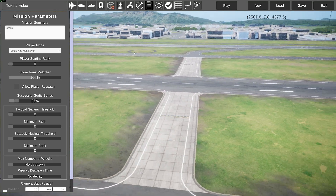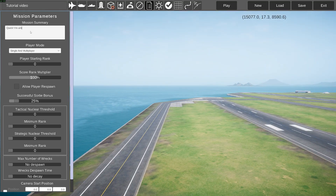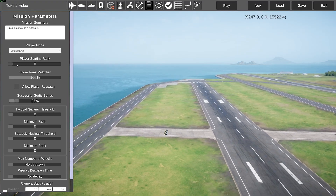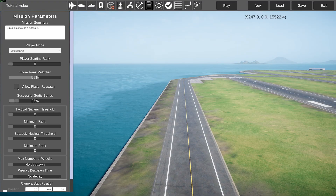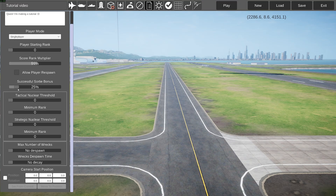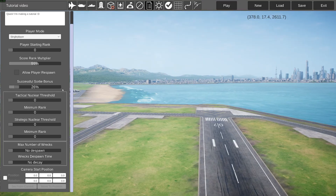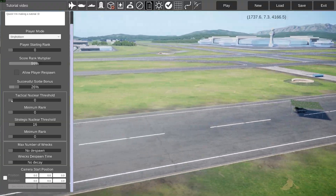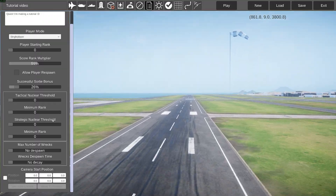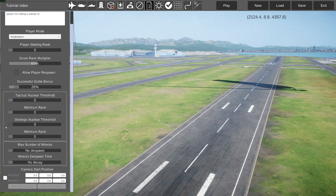Onto the mission settings menu. Here is what will basically describe your mission. You can select what the game will be for — single player or normal. Which rank the player starts with, how much points the player will gain, and whether the player will be allowed to respawn — so if you die, that's it, you lose. Games like Escalation and Confrontation obviously have respawn enabled. There's a successful sortie bonus, a tactical nuclear threshold for normal nukes like 1.5 kiloton, and a strategic nuclear threshold for 250-kiloton nukes. This also controls the amount of wrecks in the game and the wreck despawn time.